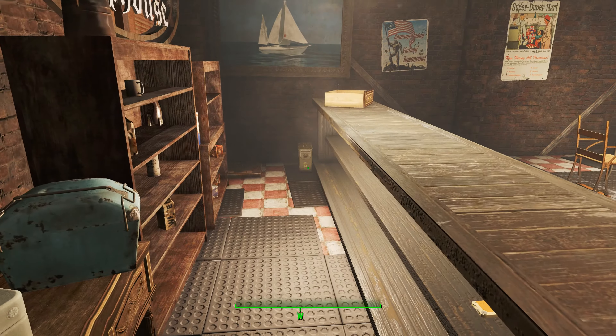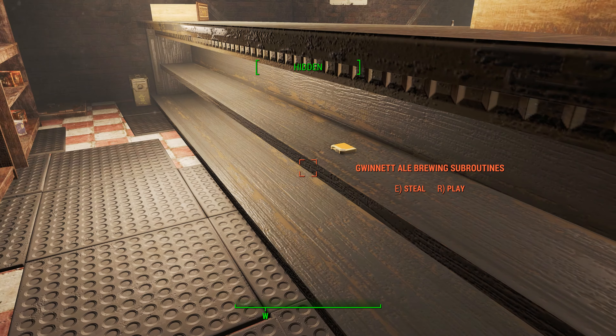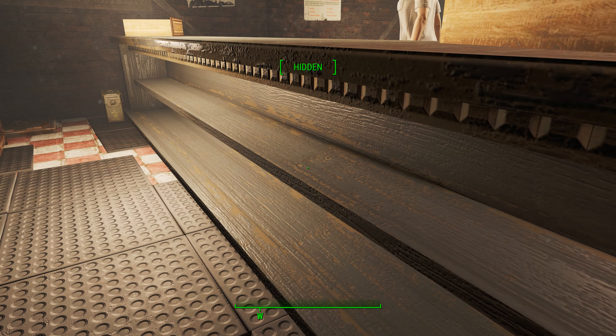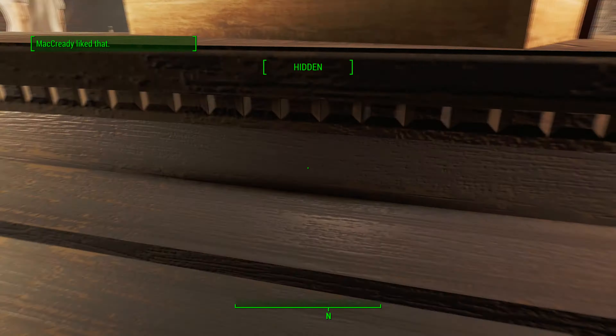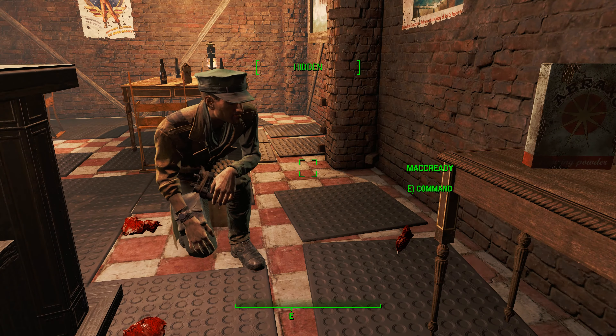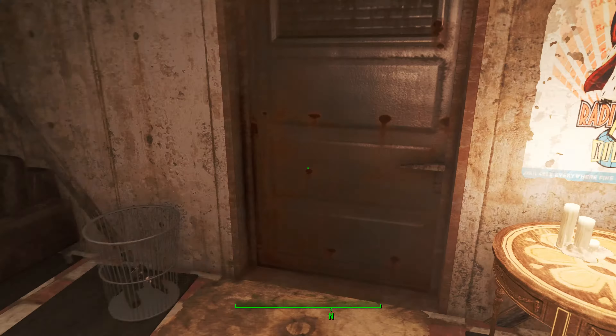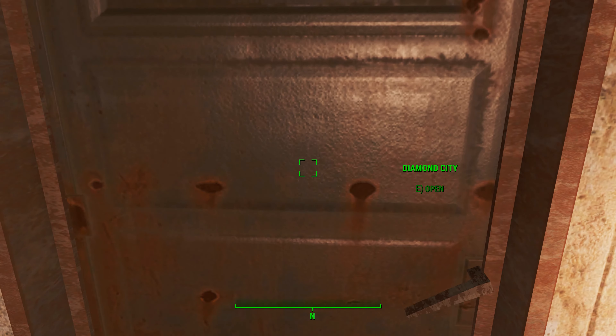If you can successfully sneak — which we have — behind the bar, you're going to find the Gwinnett Ale Brewing Subroutines. You can go ahead and steal that. And once you have successfully stolen it, you can go ahead and exit. You'll know you successfully stole it when you exit and no one attacks you.